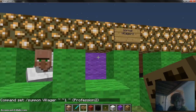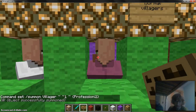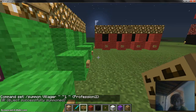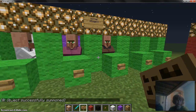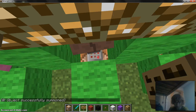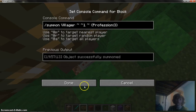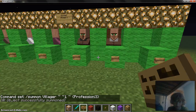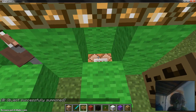Then we go into the advanced villagers. This one will be a priest - it gives you a bottle of enchanting. This one will give you a book. This one gives you a little chicken for animals. This one is a blacksmith - that's profession three. Then profession four is a butcher, and profession five is an extremely rare spawning type of villager.